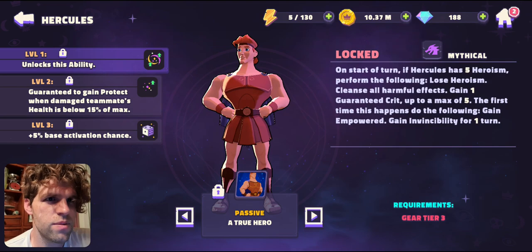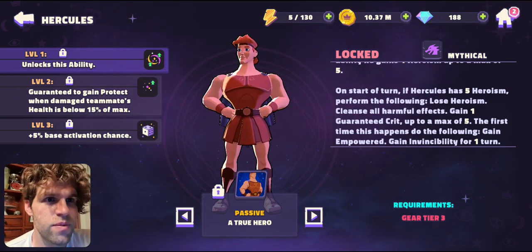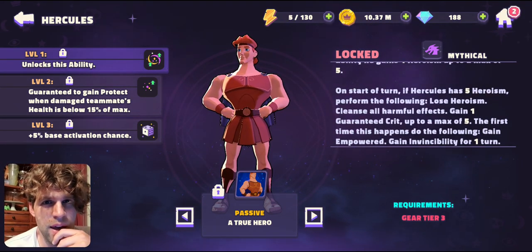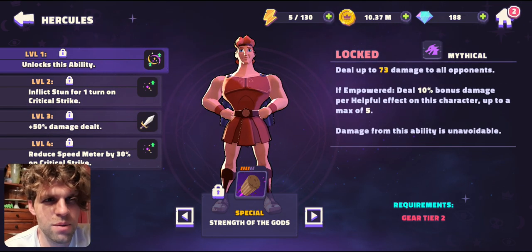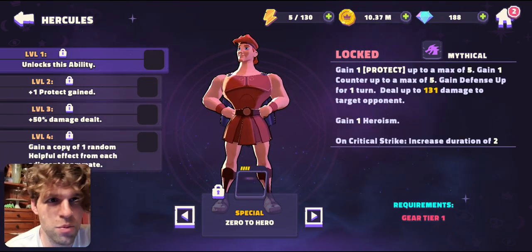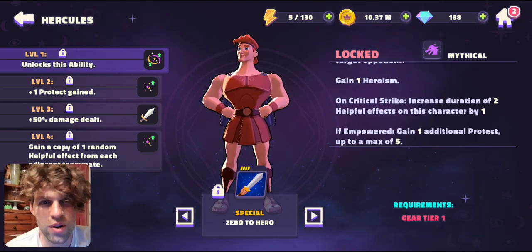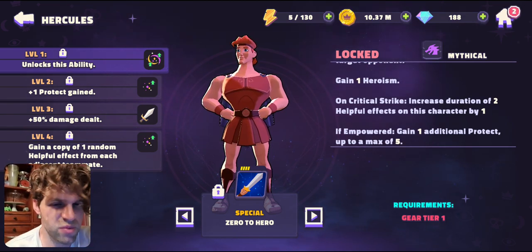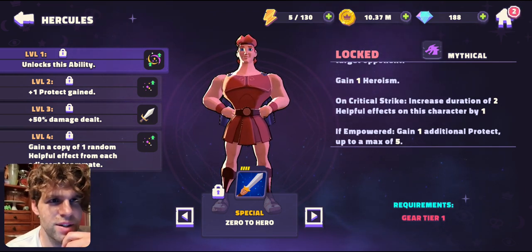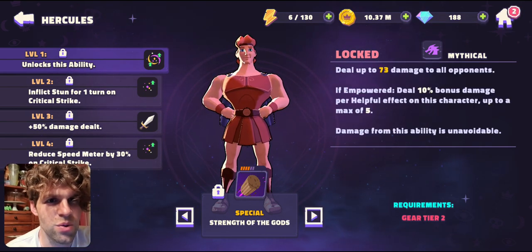The first time this Heroism trigger happens, you also gain Empowered and Invincibility for one turn - that is huge. With guaranteed crits he's going to be stunning everybody, and on crit strike he's going to be increasing durations on his other effects like Haste, Crit Power Up, Offense Up, and Defense Up.